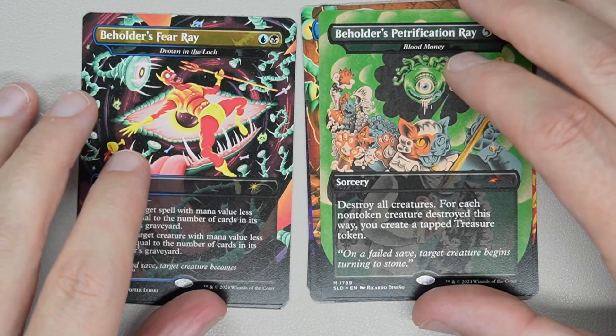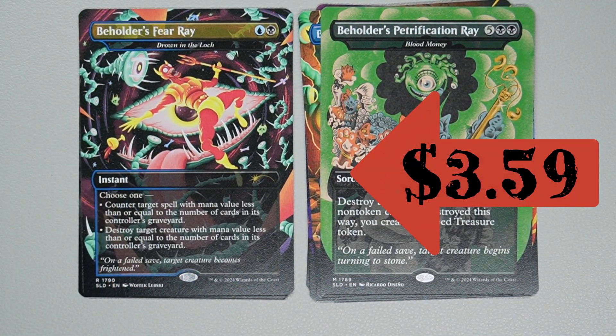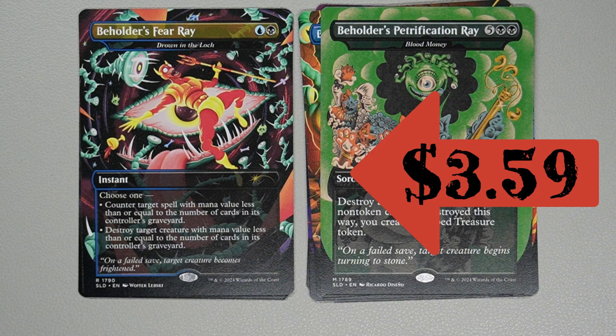Next one is Beholder's Fear Ray — for a blue and a black, it's actually Drowning in Luck. Instant: counter target spell with mana value less than or equal to the number of cards in its controller's graveyard. Or you can destroy target creature with mana value less than or equal to the number of cards in its controller's graveyard. Fun artwork there.